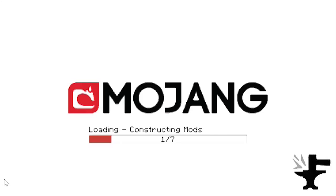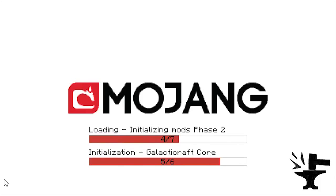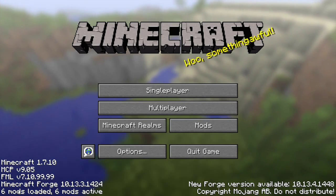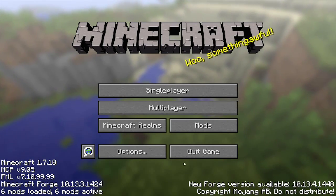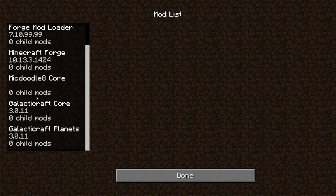The important thing to remember is you want to create a new world for this and keep to it — don't open it in 1.8. You can see down here in the bottom left where it says Minecraft Forge, and I've got six mods. If I go to Mods, you can see each and every one. So you've got Minecraft Forge, which is a mod itself, and Galacticraft, which is kind of like a plugin to that mod.